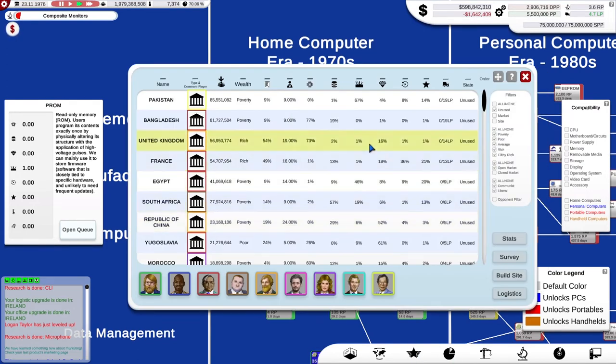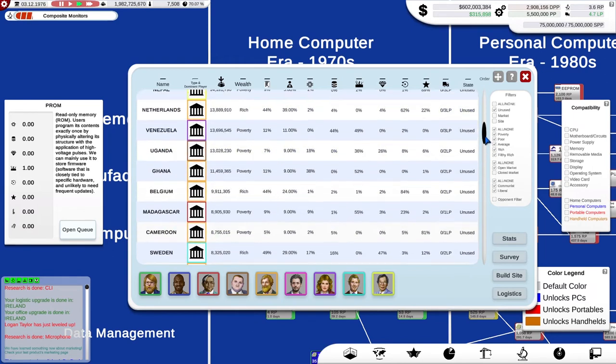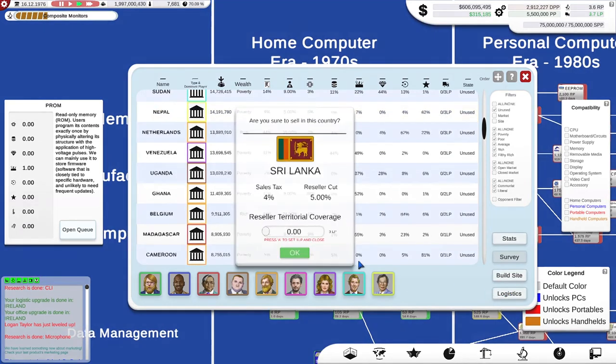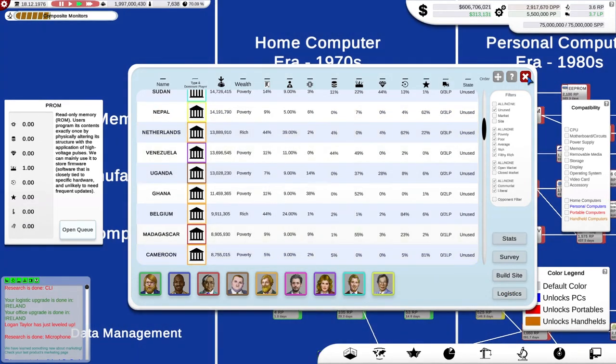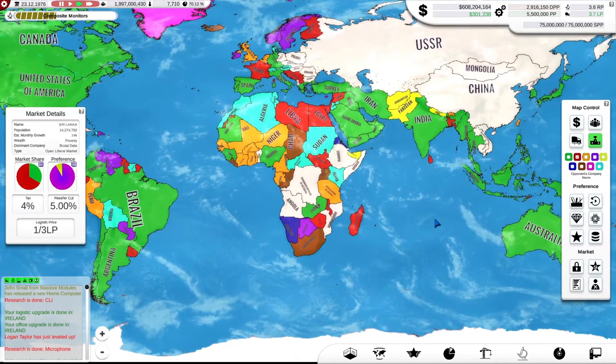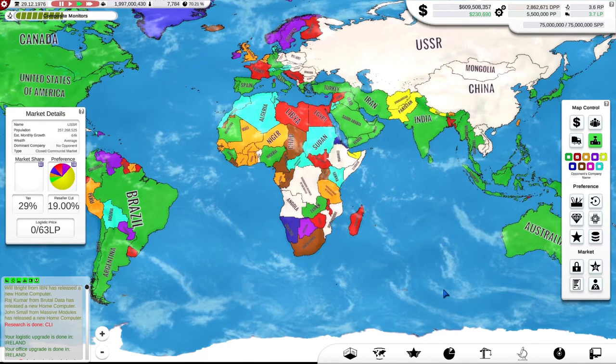We've got logistics points to spend. Belgium is rich but not terribly large. Sri Lanka is really cheap — let's go there. Again, another Brutal site, and we're capturing that one. Back into profit. Splendid. Other people are releasing new computers and we're about to turn over into 1977.